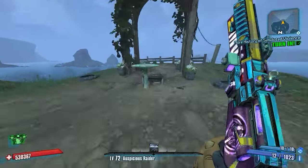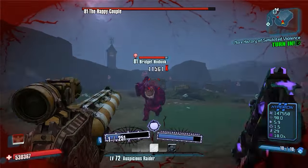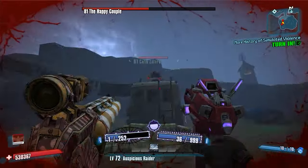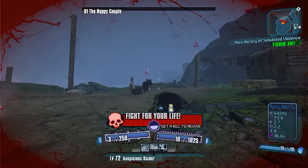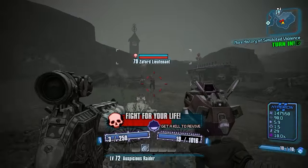First off, gun damage, recoil reduction, accuracy — both minimal and maximum — and accuracy reach modifiers from relics and class mods do not work on the offhand. So if you're using an allegiance relic for a shotgun damage boost, that shotgun in the left hand will not get the damage boost, but it will if it's in your right hand.